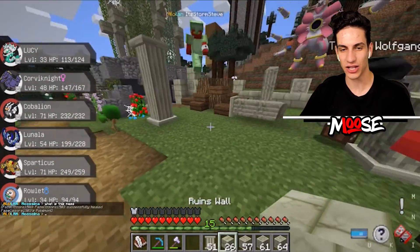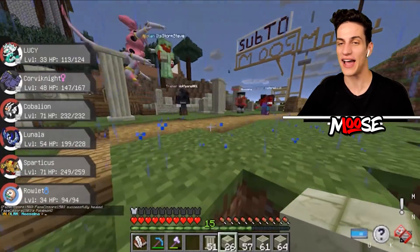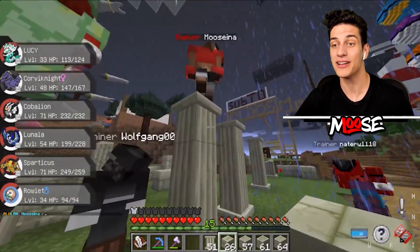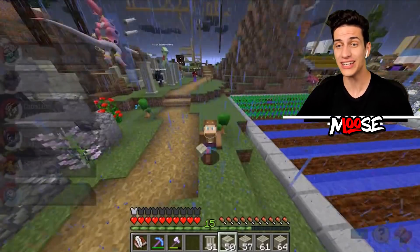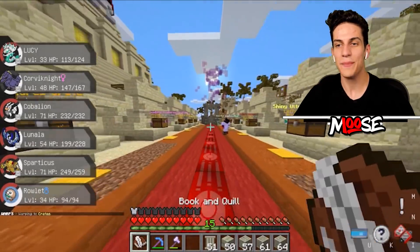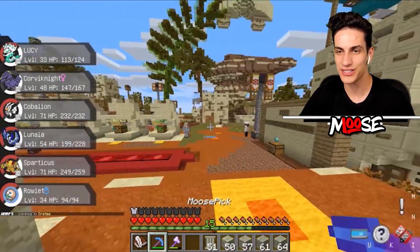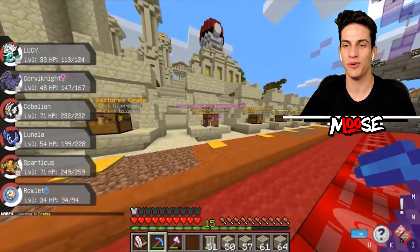Why do you always hate on my ruins? Fine, Moose, you can take care of that. I'm gonna go get myself some crates and open them up because I'm trying to get this new Egyptian Pokemon. I've been seeing all this hype about these Egyptian Pokemon. People have been getting it. We're at the spawn right here, so slash warp crates. Where exactly is this Egyptian Pokemon?